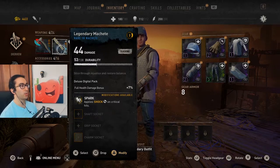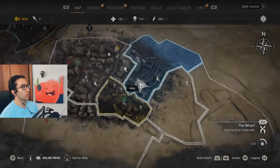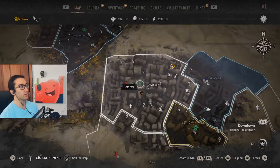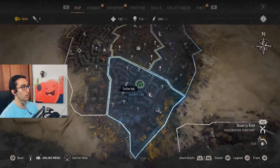How to fast travel: you just go over a metro station and the fast travel option will show up. Just hold square and you'll go there. From what I've seen so far, you can't fast travel to a safe zone, but you can fast travel to a whole other area of the map.